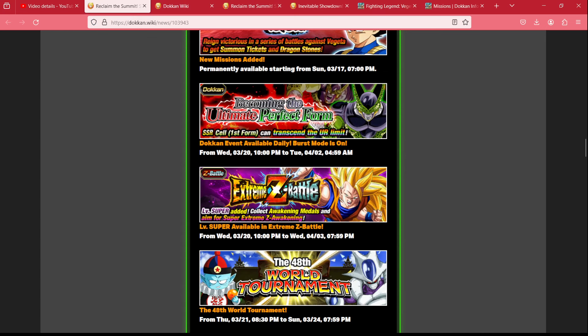Moving on, we have a new burst mode coming for the AGL Cell event on the 20th — that should give us about 20 stones, putting us at 107. We'll also have the new Super Easy-A which nets us three dragon stones — two for the missions and one for completion — bringing us up to 110 stones.